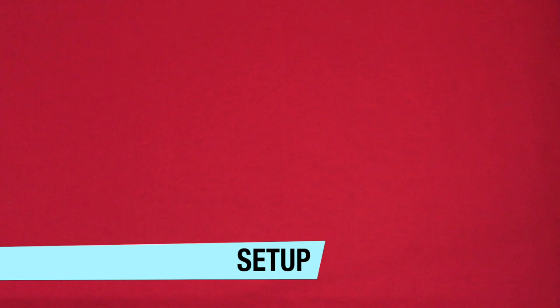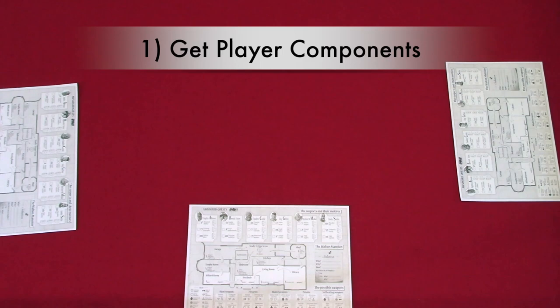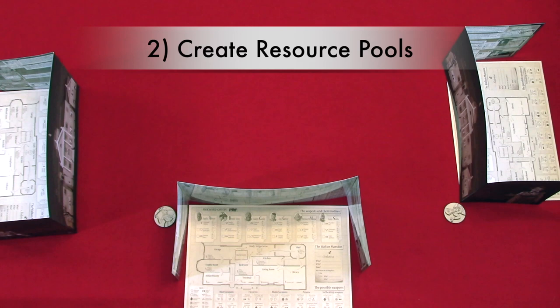Now let's take a look at the setup. We're going to be setting this up for a three player game, which takes seven steps. Step one: get player components. You're going to give each player a tracking sheet, player screen, and a case solving or player token.